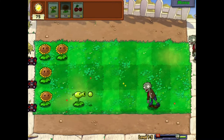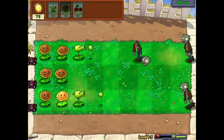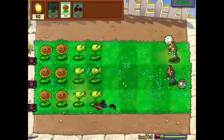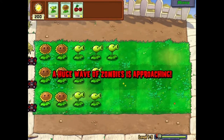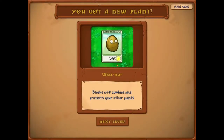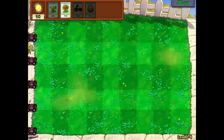Let's get more sun. We can get this guy now - I'm just gonna use this strategy so we have a solid defense. A gigantic wave of zombies is coming. We've got the walnut - it's kind of self-explanatory, it's like a wall that blocks zombies and protects your other plants.